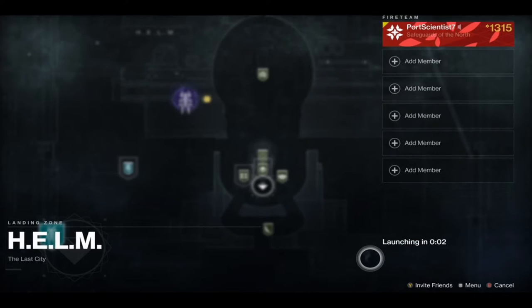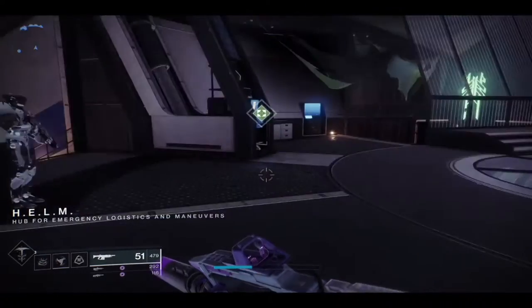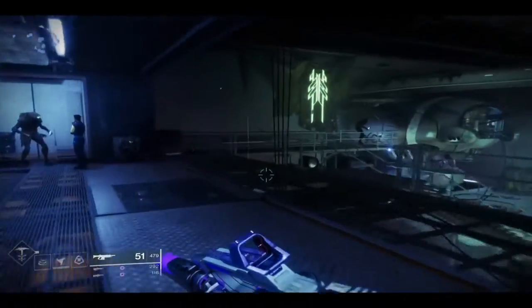Let's head on over to the Helm and get to the Splicer Servitor. We'll go to the left over here, find our Splicer Servitor, and pick up our quest for the week.